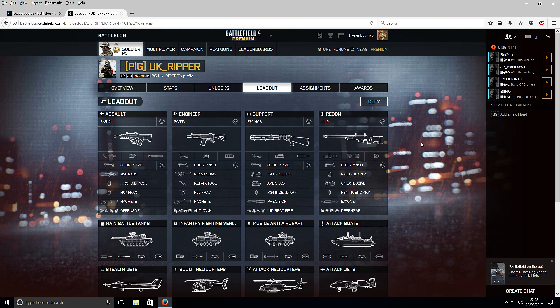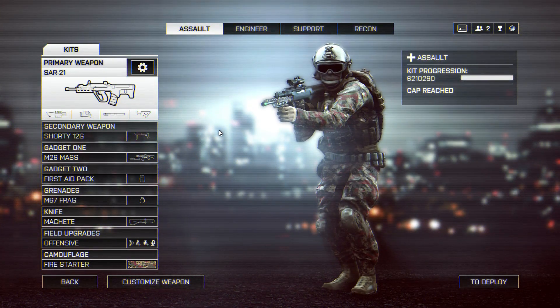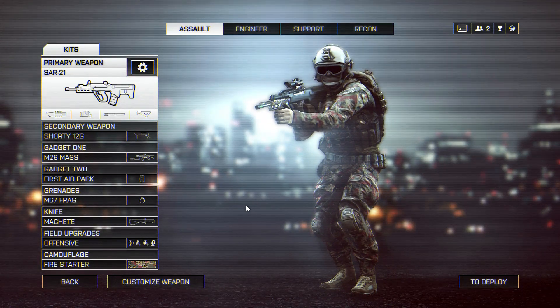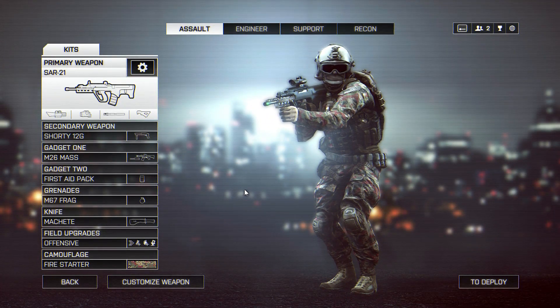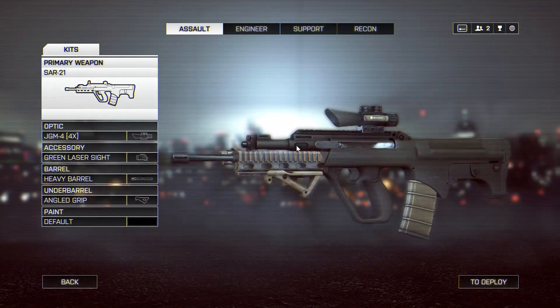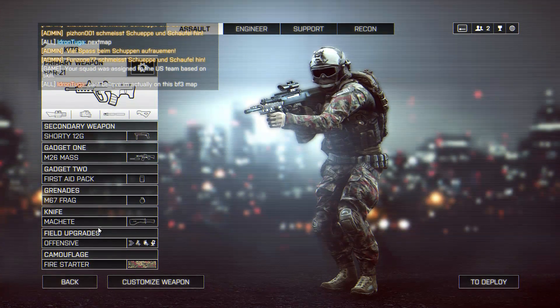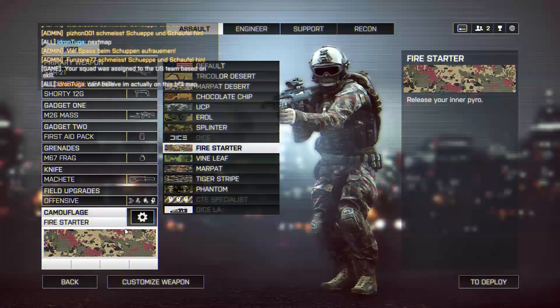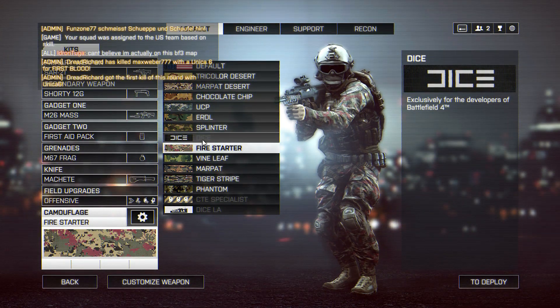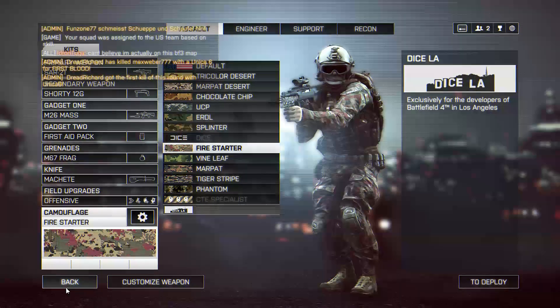I shall now go and find a server. Okay, I've found one. I've had to go through the other browser — my Firefox has decided to die on me for Battlefield 4, which is bizarre. So I have to use Chrome. Here we are again with the SAR, exactly as I said. Default paint, Shorty, MASS, and I seem to have this camouflage for some bizarre reason — let's just randomly select one. Let's play with the SAR.